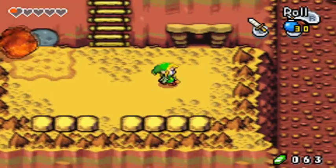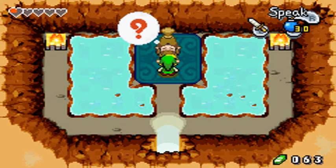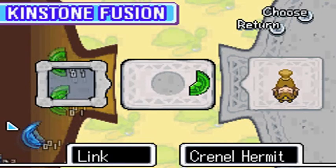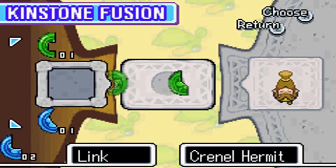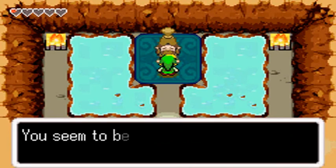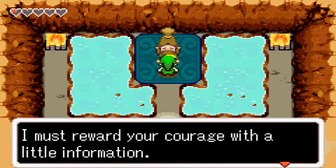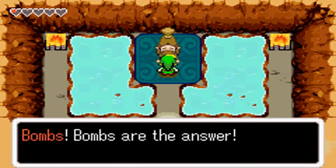Oh, and it takes you right down here, so that's nice. In we go. Who the heck is this? What? You want to fuse kinstones? Of course. I might have that one. Or maybe not. Well, you got to try one, I guess. Yeah, that's not going to work. Let's just actually talk to this guy then. I'm the Creanel hermit. Require reflections. Yes sir, I did. I've been climbing them. Bombs are the answer. What? Wait. What pattern walls?